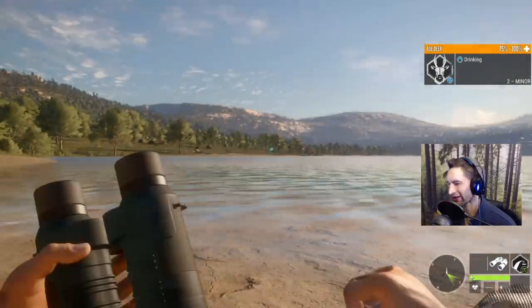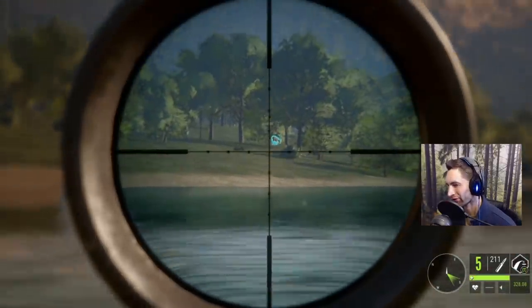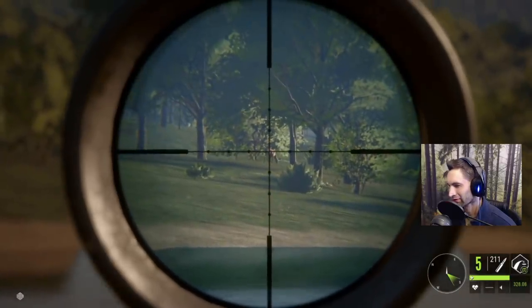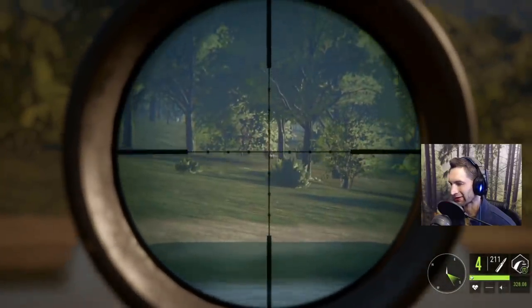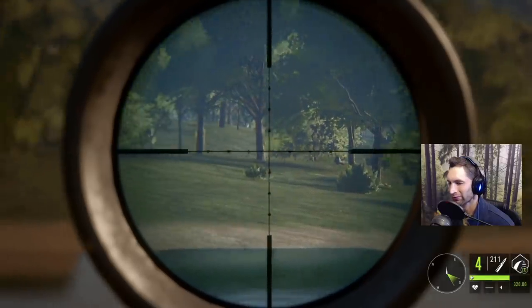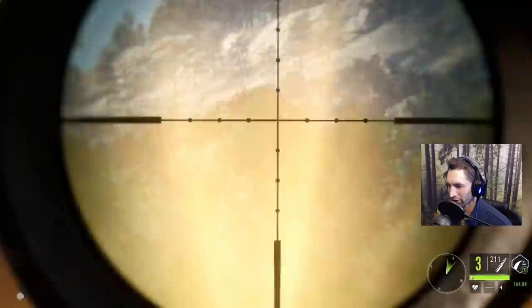I haven't really been doing much hunting with the Mosin — well yesterday we did some, but today we're gonna try and take a shot on this roe deer at about 300, yeah about 310 yards. Hold for the heart, and I honestly don't know if we hit the heart or if it just dropped, but that was a pretty good shot. And we have another roe deer right there.